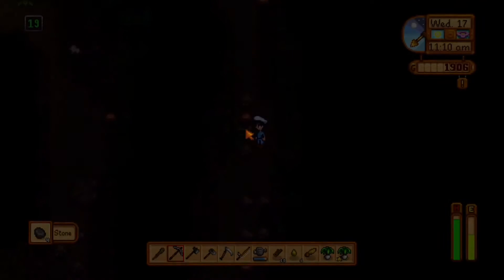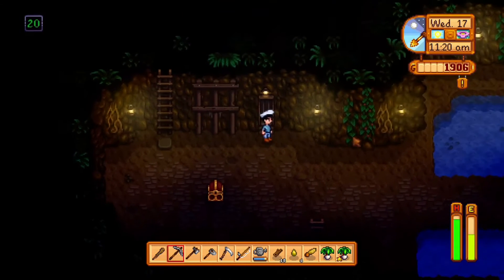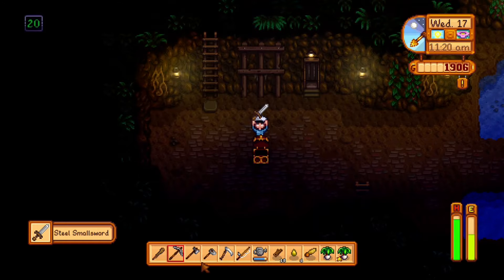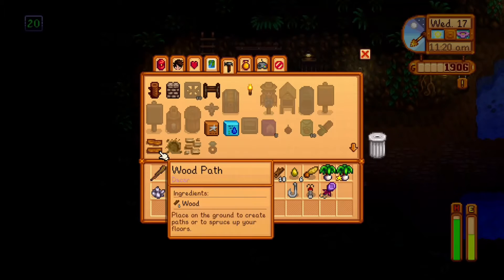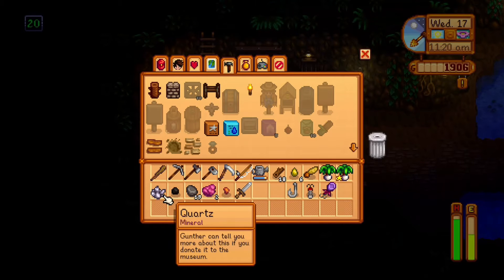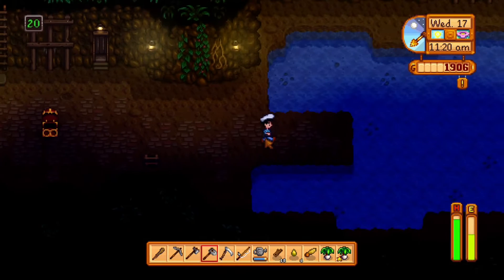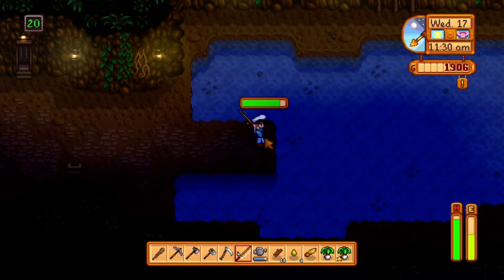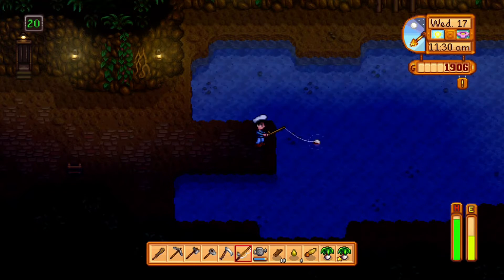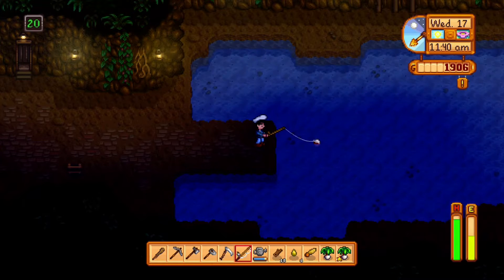There it is — I get a reward and I unlocked a new elevator! I got the steel small sword! It's not as good as my wooden club but I can sell it at the Adventurer's Guild — I don't know when we'll go there but that's an option. You can see I'm fishing here — fishing in this game we'll do a whole tutorial on later.